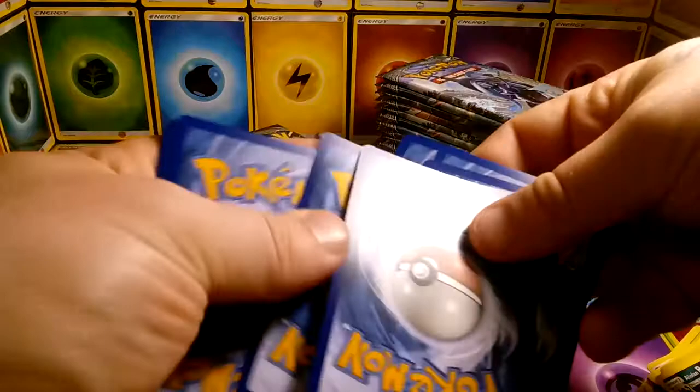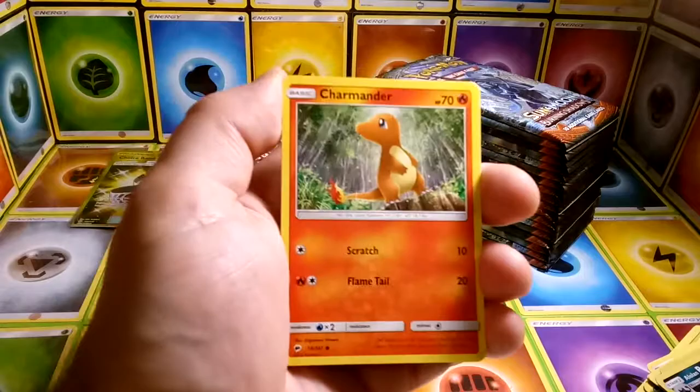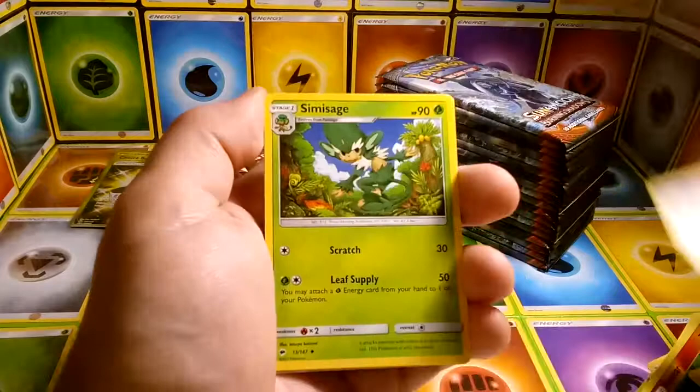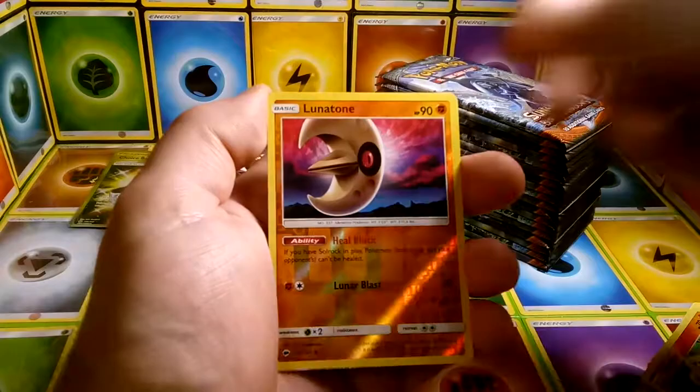If you haven't seen that opening yet, go back to it — it's our hunt for the Shaman for our Roaring Skies box. We actually did get the Full Art Shaman. Turn your audio up when you see that double Victini pull, and right after I say we're getting some weird double stuff, there's something weird there. Semi-Sage, Weakness Policy, reverse Lunatone, and Machamp GX — regular rare.